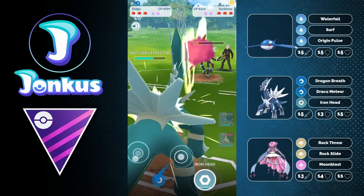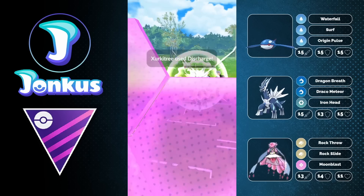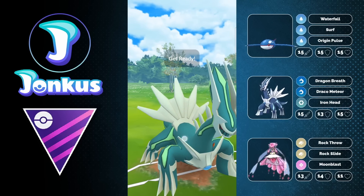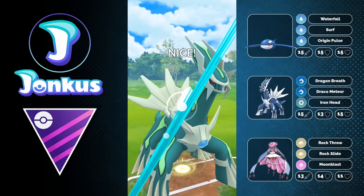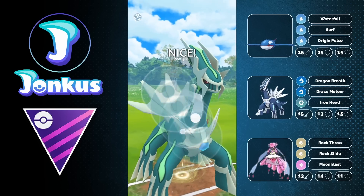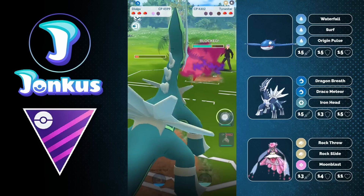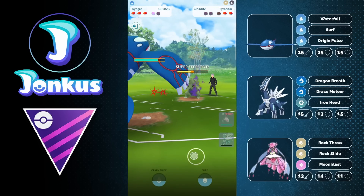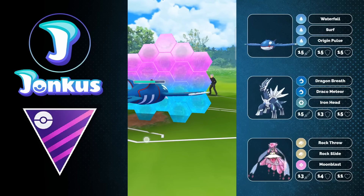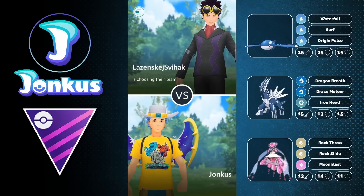The normal Diancy variant has a little more bulk while the Mega variant is more attack-oriented, and of course Mega Diancy is not allowed in normal Master League unless we get back the Mega Master League — which has been around before, but because there's currently a glitch going on, I don't think we'll get it back anytime soon. Here we encounter Shadow Tyranitar — I'll be releasing a video about that in the next few days — as the opponent decides to forfeit.